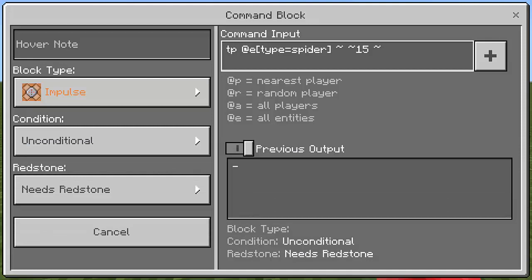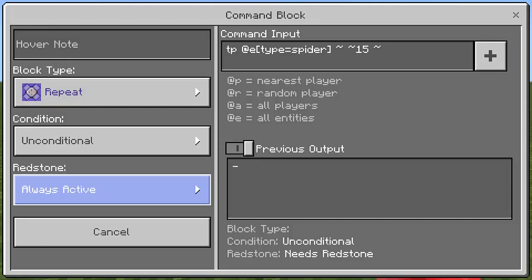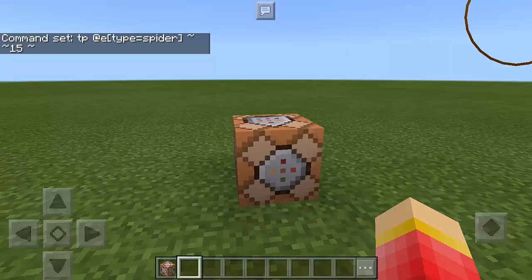Make sure the block type is set to Repeat, condition is Unconditional, and redstone is Always Active.